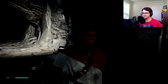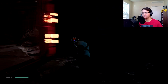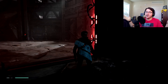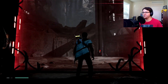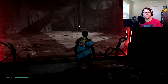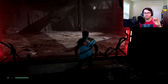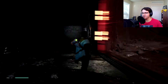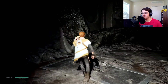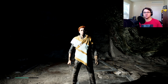Well, damn. The Second Sister is Seer's Padawan Trilla — I always thought the Second Sister was going to be Barriss, but I guess not. During the boss fight I got her down to almost half health, which is definitely better than my first encounter with her. We're getting better and will eventually be able to beat her. I've been recording for just about an hour now so that's a good place to end the episode.